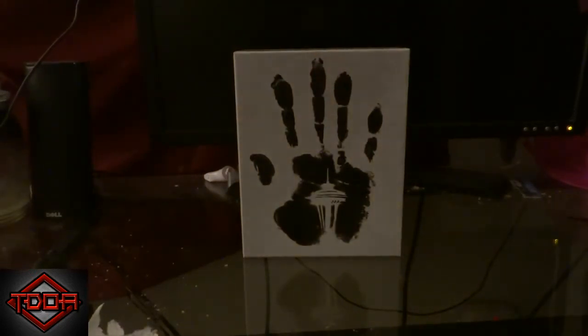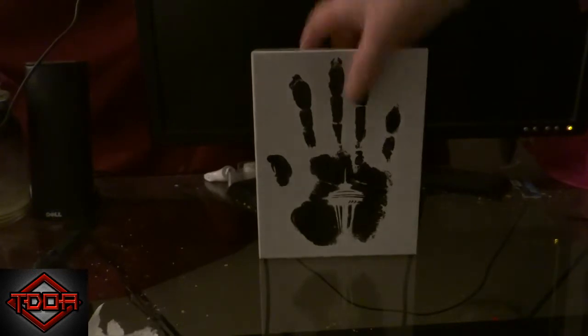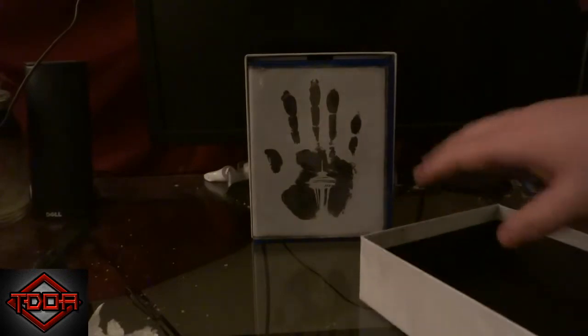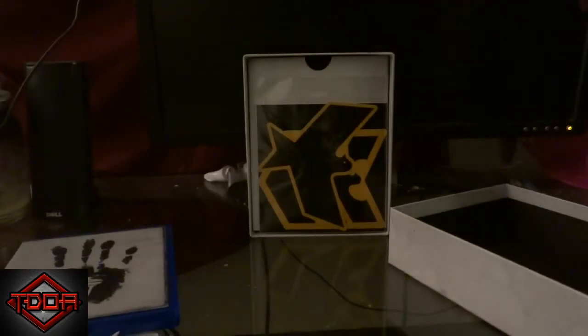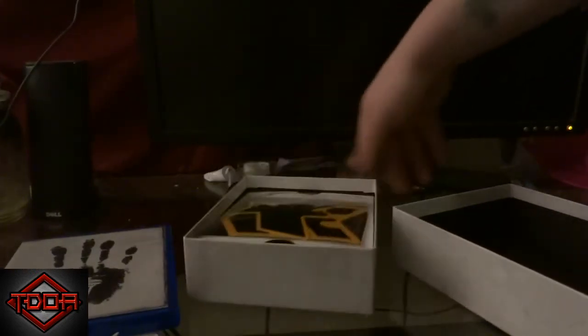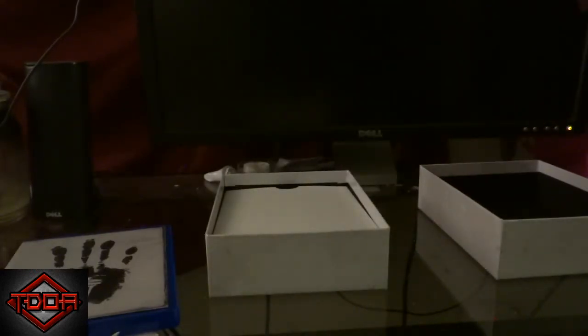Right off the bat you guys can see that the art on the box is pretty cool — it's just a black hand print. This is the collection edition. So the first thing you guys are going to see is this nice game case. As you guys can see, I've already opened the game case and used the codes inside of it. So the first couple things you guys are going to see are these cool decals and stickers, so let's open them up and see what we got.